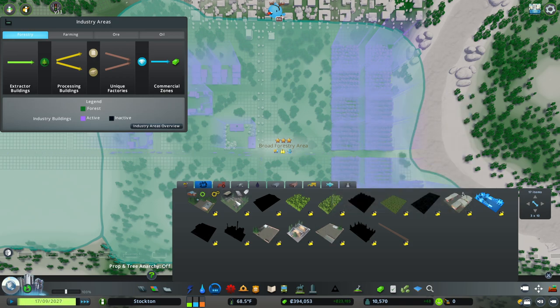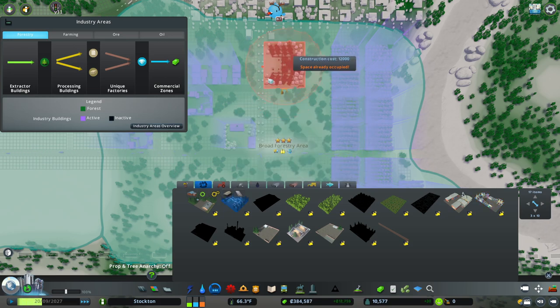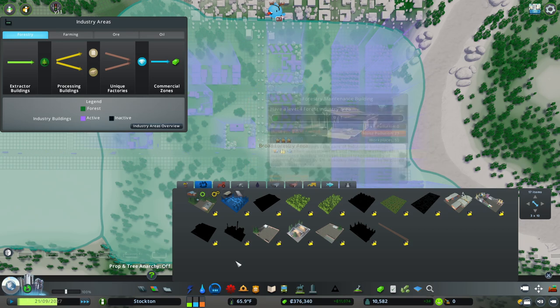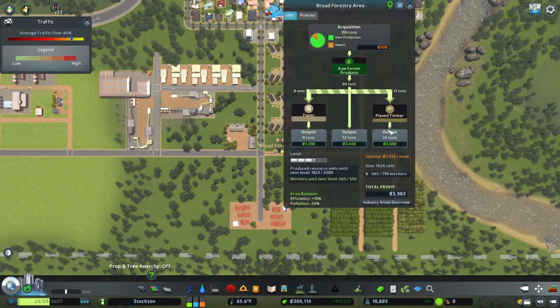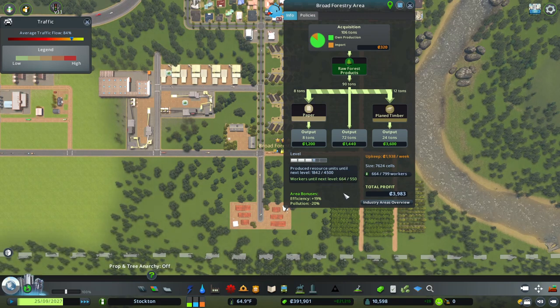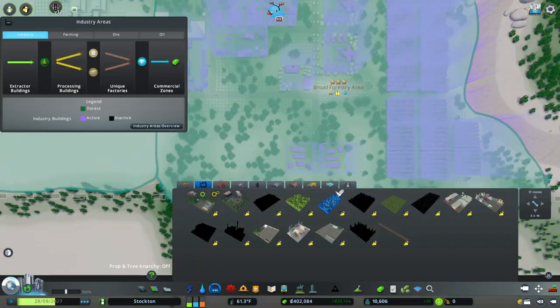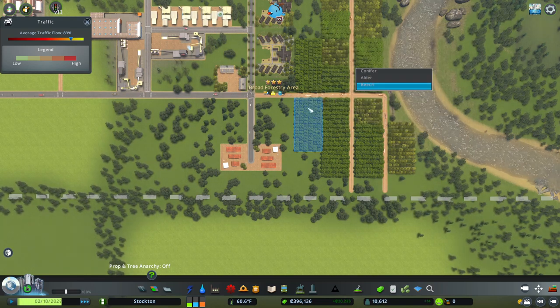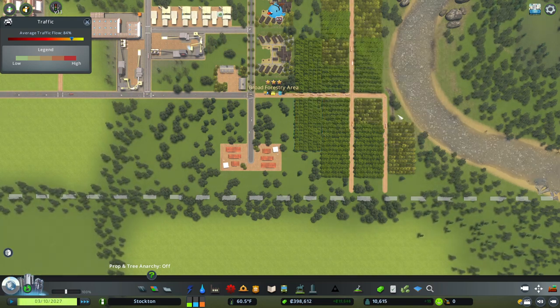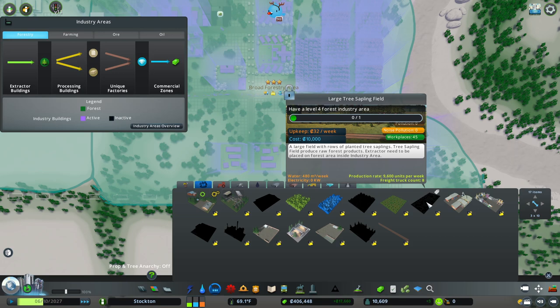Now let's go back to forestry — we now have the medium tree plantation and more storage. I guess we should put in a couple barracks. The barracks increases work efficiency in the farming area as well as adding more workers. We should also be able to put in a couple of medium tree plantations. Once we get to the large plantation we have the opportunity to have a greenhouse — I think that's this one.